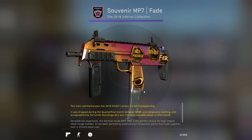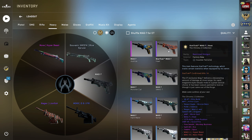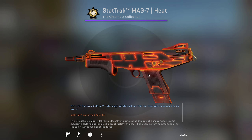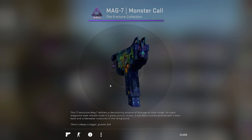Moving on to Heavy. For the Nova we're going to use the Hyper Beast. For the XM I have an old Katowice 2014 souvenir skin — the Blue Spruce with the Team Dignitas foil and the Gold foil. For the Sawed-Off let's go with the Apocalypto because I really like the way this skin looks; I used to prefer the Kraken but the Apocalypto looks more appealing considering the gloves I'm going to pick. For the M249 we're going with the OSPIR because it's so clean. For the Negev, the Lionfish — it's literally the cleanest Negev in the game. For the Mag-7, I sold my old skin so we're going to go with the Justice. The Monster Call would be a great option too but let's go with the Justice.